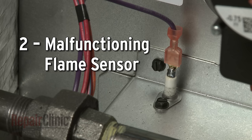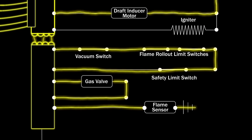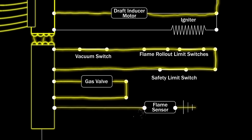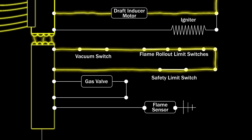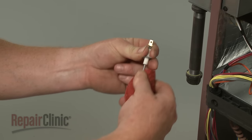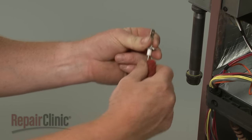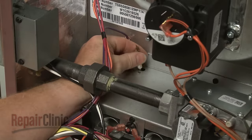The flame sensor monitors the burner to detect whether or not a flame is present. A malfunctioning flame sensor may fail to detect the flame, causing the control board to shut off voltage to the gas valve and prevent the furnace from heating. If the flame sensor is dirty, you can try cleaning it with a fine abrasive pad. If the sensor still doesn't work, you'll need to replace it with a new one.